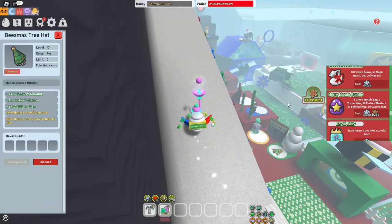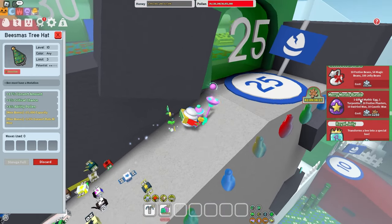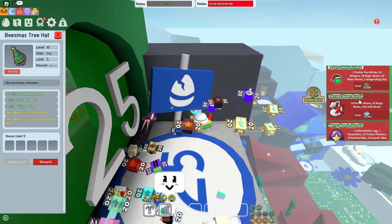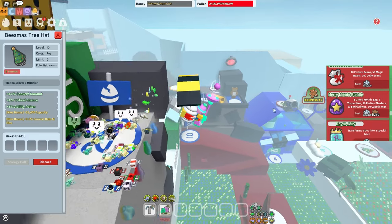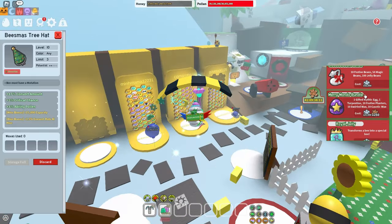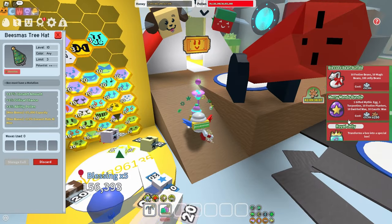Moving on to the Merry Mondo Bundle, where you get one Gifted Mythic Egg, one Turpentine, and other good stuff. This is similar to the Blessed Bean Bundle — at this point you should have already bought everything else. I'll say this is a hard yes because it's just good. I would buy this one before the Blessed Bean Bundle, since it's just better stuff.